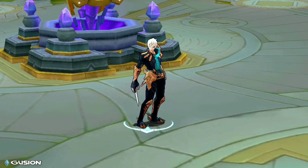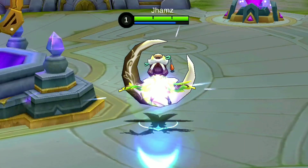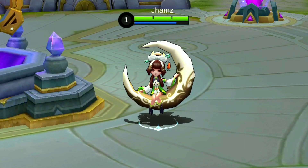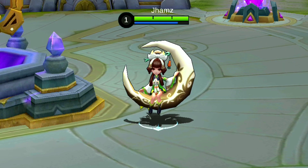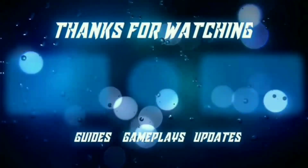This item should be used with mages that have high mobility for escaping, thus allowing them to stack up. Soul Scroll is best used for Chang'e, considering Chang'e's passive mobility that lets her gain so much magic power. And that's Soul Scroll — Item Basics.